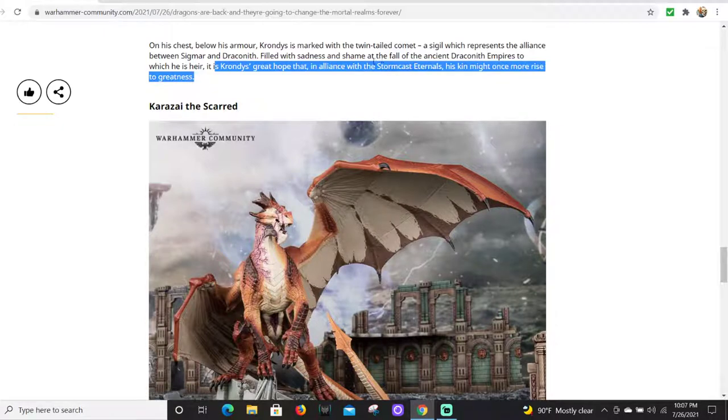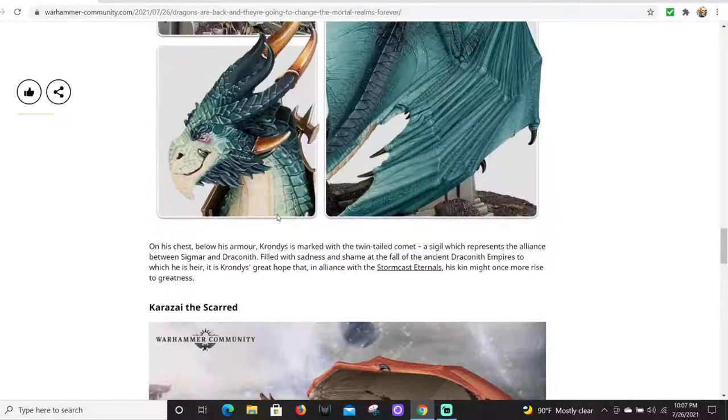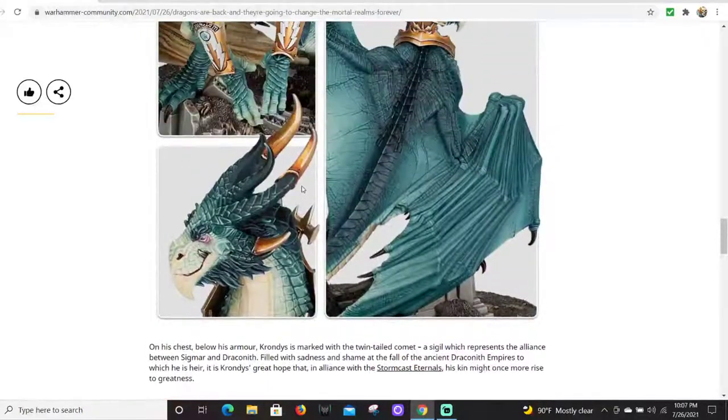It says 'Krondys's great hope that in alliance with the Stormcast Eternals his kin once more rise to greatness' - so maybe they're just Stormcast. Let me know if you have the inside scoop. I actually have a Dominion box set. I really like low model count armies for Age of Sigmar - Sons of Behemoth are just so fun. Heck, if I could field both of these plus a Star Drake and maybe a couple units of Evocators on Dracolines for 2000 points, I'm all in.